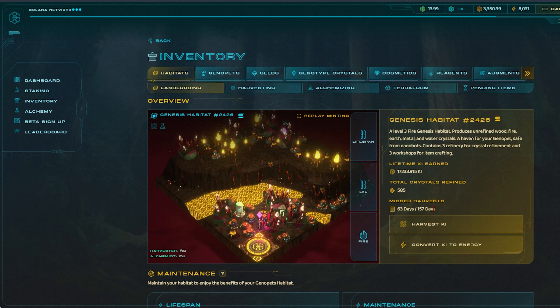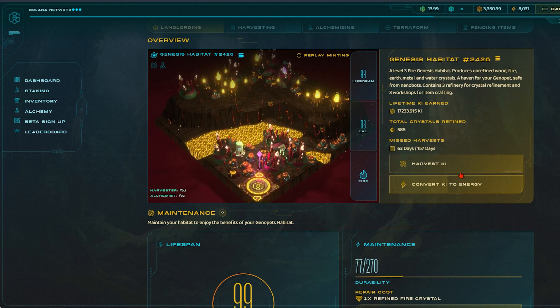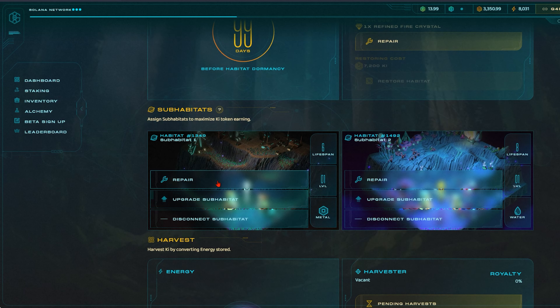Assigning an alchemist has similar consequences as well. A thing to take mental note of is that your lands have durability and a lifespan — these are not the same thing. Your lifespan is set in stone and cannot be repaired. Your durability is what your harvest crystals go towards. Once your durability has run out, you will no longer be able to feed your habitat and it will slowly go dormant. This is all part of the ecosystem as you need to restore your habitat using Kai.